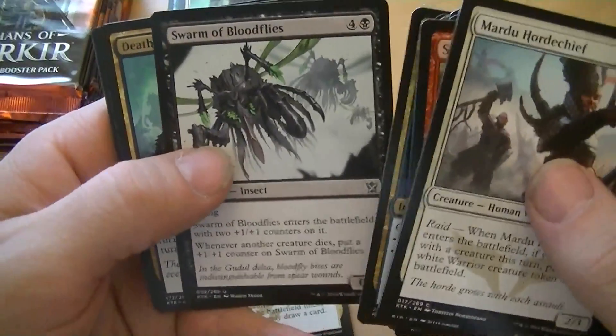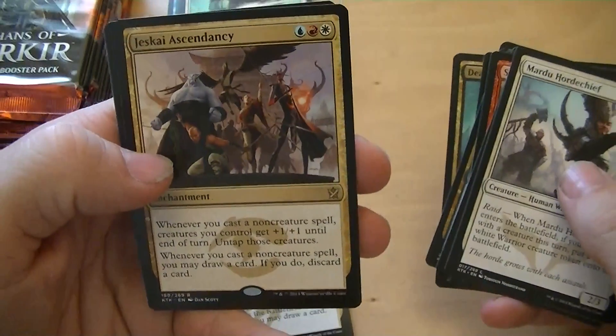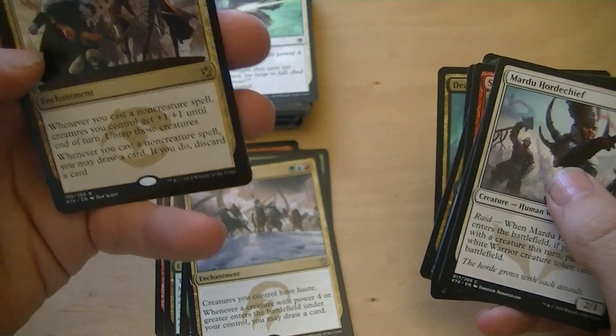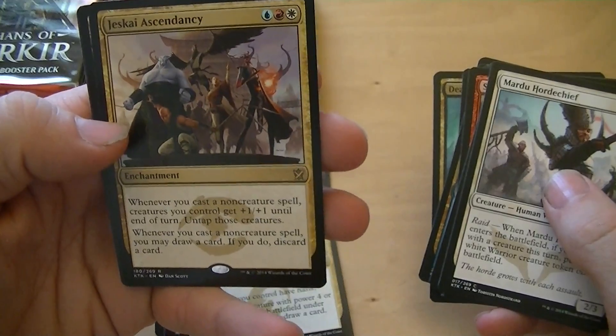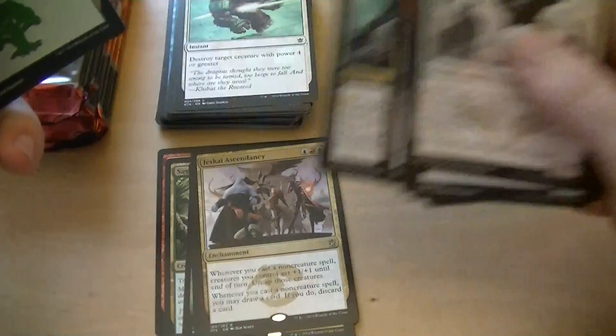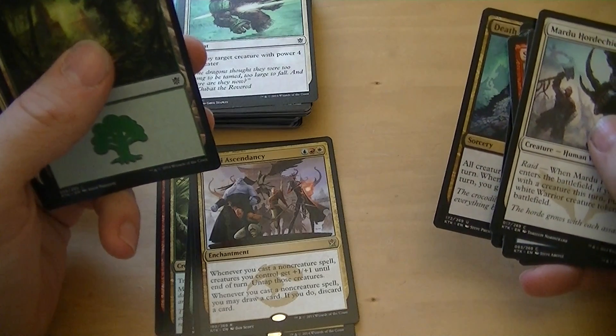Winter Flames, Swarm of Blood Flies, Death Frenzy, Jeskai Ascendancy — okay, it's similar, just a different enchantment. Two dollars. When you cast a non-creature spell, creatures get plus one, plus one to turn, untap them.